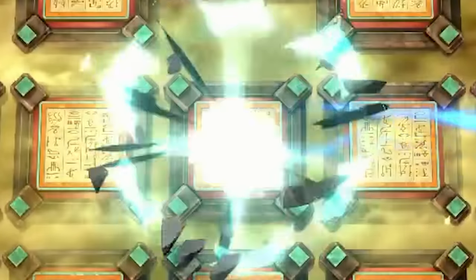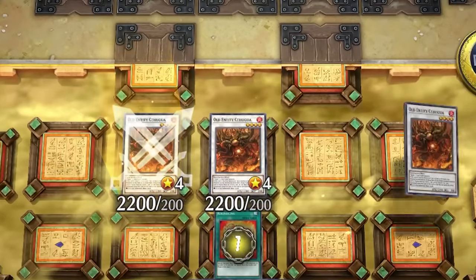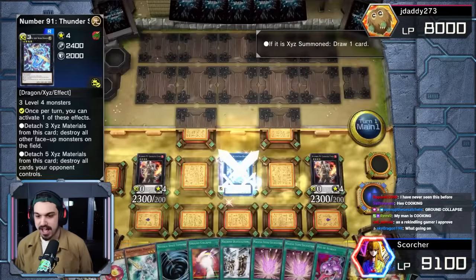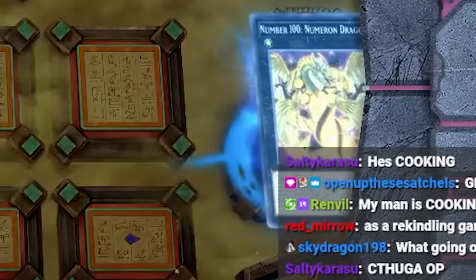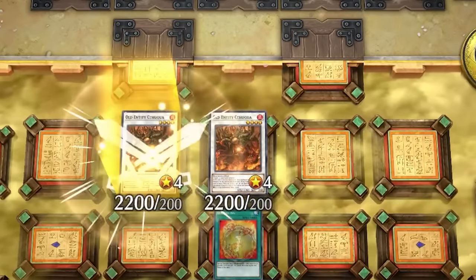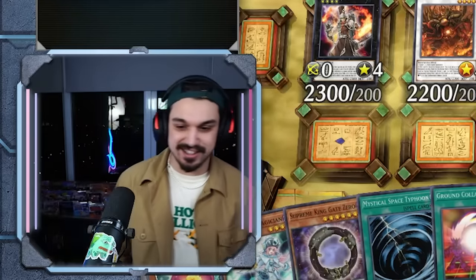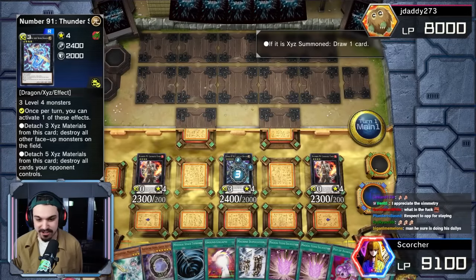Overlay both those into another Numeron Dragon, Thunder Spark Dragon pops our guy, Thunder Spark Dragon pops that. Set Rekindling, Rekindling brings back Kithuga, Kithuga, Kithuga, Crooked Cook, Crooked Cook. Overlay for another Thunder Spark Dragon — Thunder Spark Dragon's gonna draw not one, not two, but three cards. Make a Numeron Dragon, go Thunder Spark Dragon, pop that, Numeron Dragon resets the Rekindling. Rekindling activated — summon back Kithuga, Kithuga, Kithuga, Crooked Cook, Crooked Cook. Pot of Avarice, put back some stuff, draw some cards.